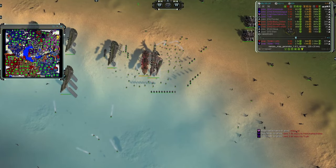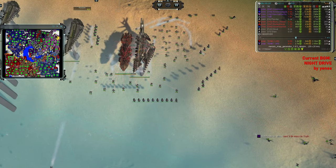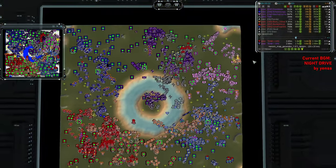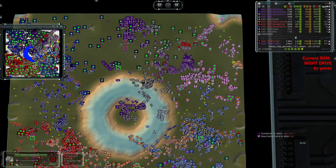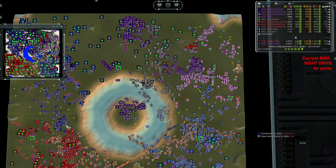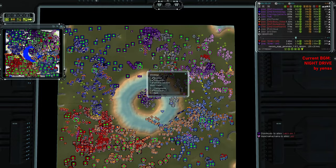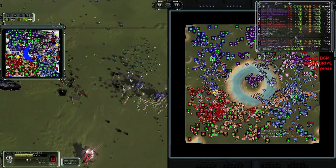They didn't attack the T3 naval factory of Trith, because Trith just built a massive amount of T1 anti-air — I don't think that would have held them back necessarily, because there are just so many. But for now it looks like they are about to get attacked — there is like a war going on on two fronts. We should probably do the split view right here. Last time I did a split view it was a little bit of a disaster, but hopefully I can do a better job this time.